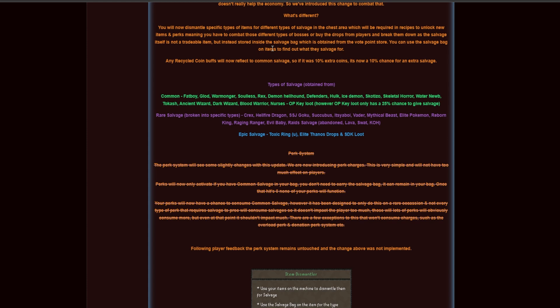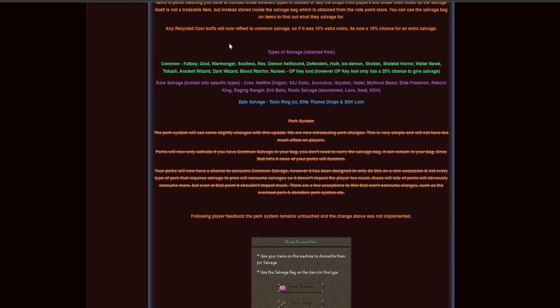Instead of getting the salvages directly, you'll need a salvage bag where all the salvages will be stored. You can buy this from the vote point store — it costs 15 vote points in total. The recycled coin buffs will now also reflect to the common salvage, so if you had a buff of 10 extra coins, this will now be a 10% extra chance for the salvage.